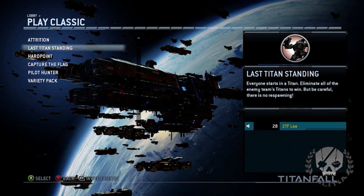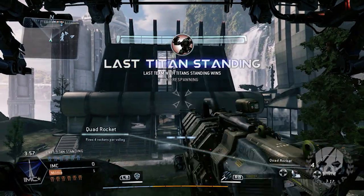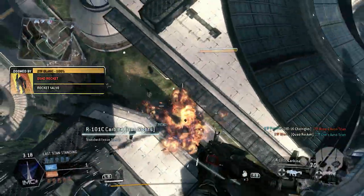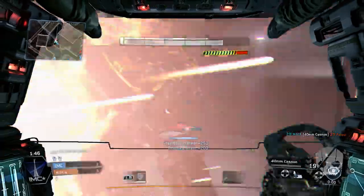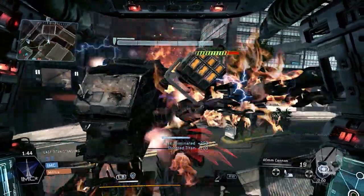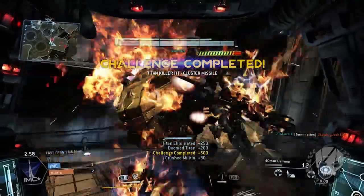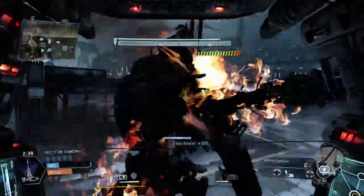The other mode shown in the beta that's a little outside of the box was Last Titan Standing. It kind of reminds me of Counter-Strike where you die and you're dead — except imagine if right before you got killed, your brain could shoot out of your body and run around. That's basically what it's like. My suggestion after playing a lot of it is to go for the kill. If you see a doomed titan, go in and shove your fist into the middle of it, rip a guy out, and smash him. I went on a killing spree and killed every member of the other team using that tactic.